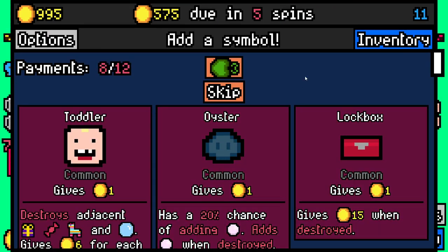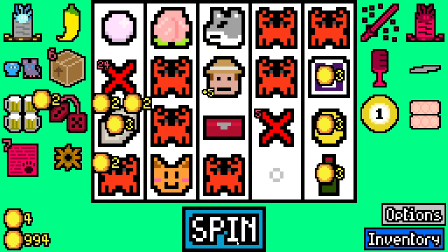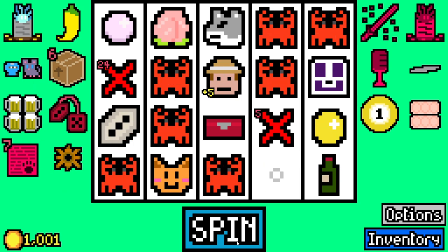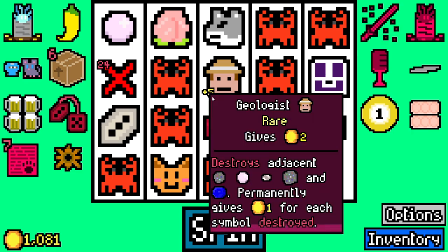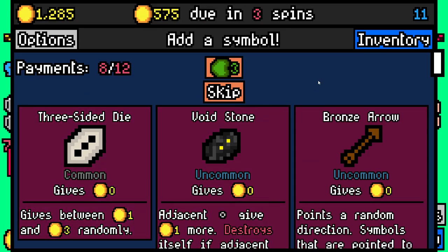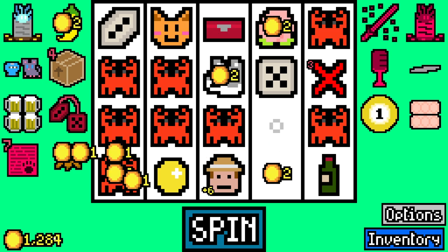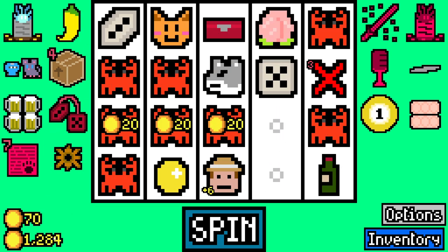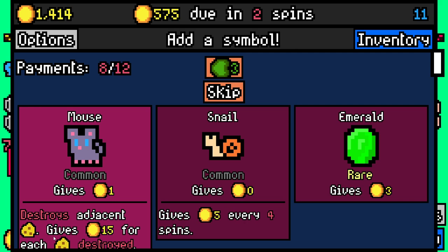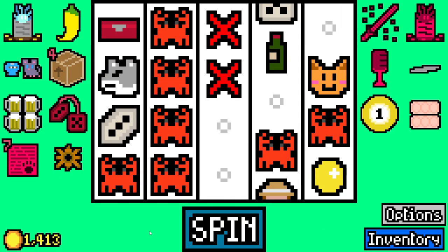This looks so much better by the way with the comma separator - it's so much more readable when you're just glancing at the end of a spin when it shows you the money earned. It doesn't stack emeralds so we're not going to add any emeralds. We've got empty spaces so I should probably be filling those with valuable symbols. We'll add a sapphire because you can stack that. Could have put an egg into the egg carton but oh well.